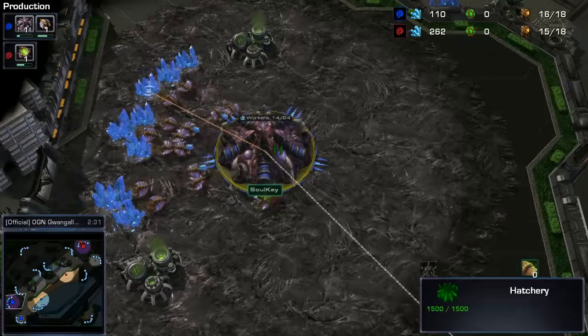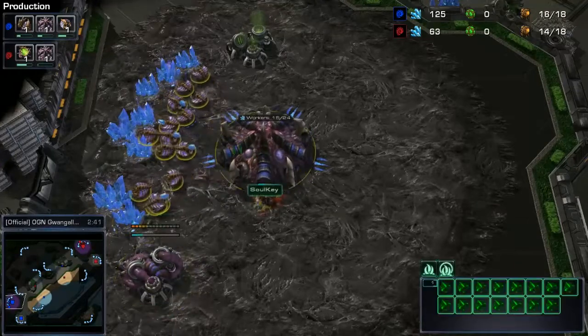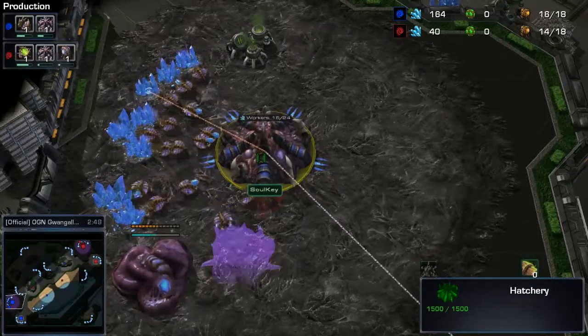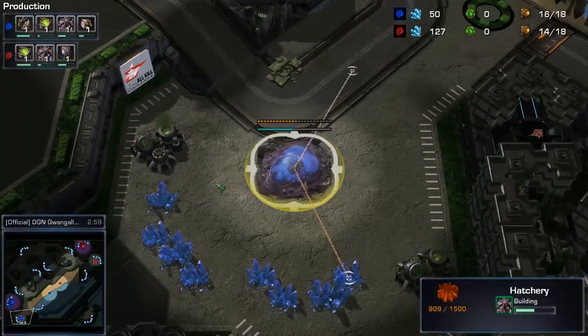So these two guys are pretty good at the game. Solki going for hatchery first here, picking up the gas as well. Going to get the spawning pool after that, so very, very greedy build, but it's also pretty much the best opener in ZvZ. You get that gas super early and it doesn't affect your economy because you've got the hatchery first as well. So this is like a really good build.